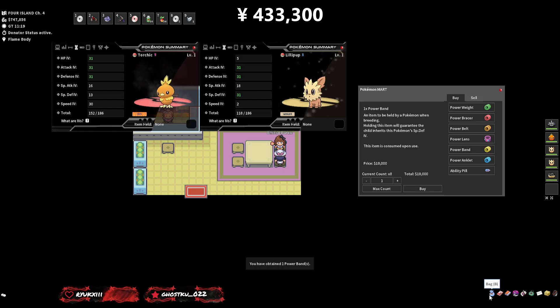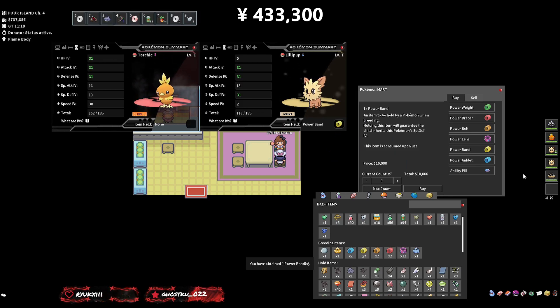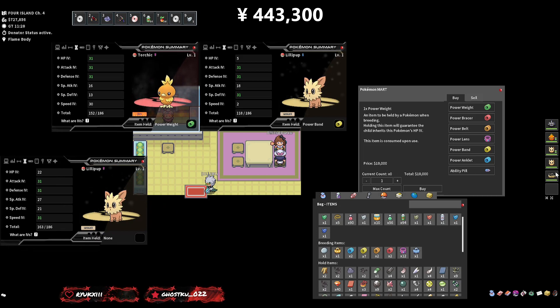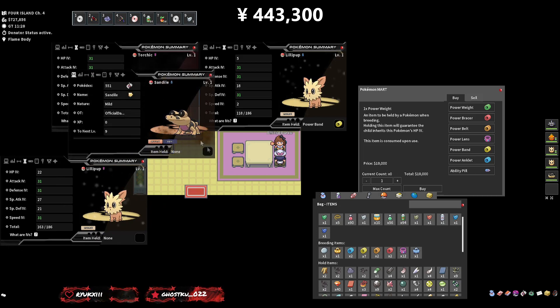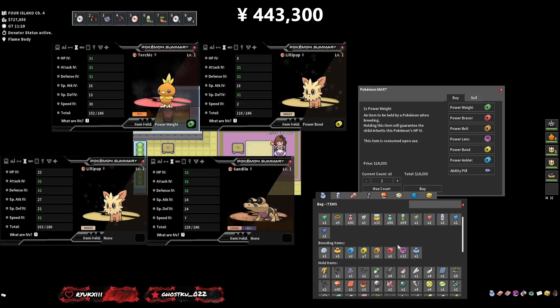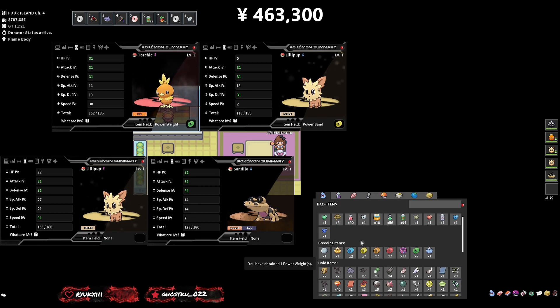When they breed, they'll pass those stats together. For the other Lillipup and Sandile pair: the Sandile gets the HP band — another 10k — and the Lillipup gets the Speed band — another 10k. We're just going to go ahead and put those on.